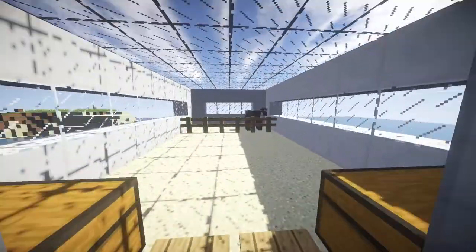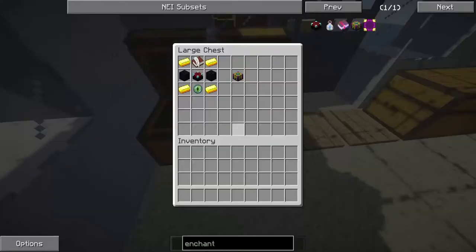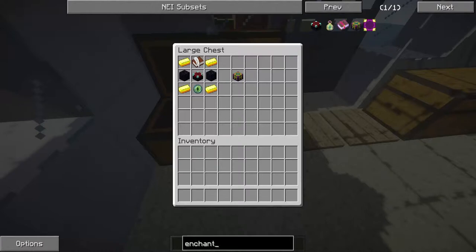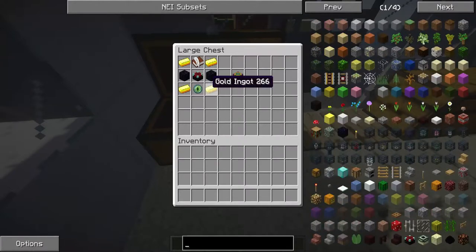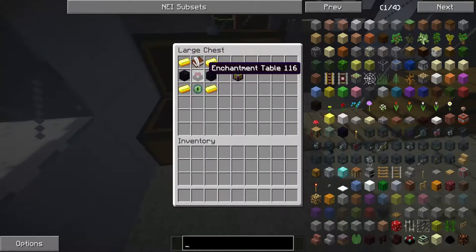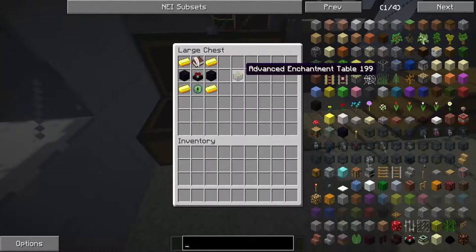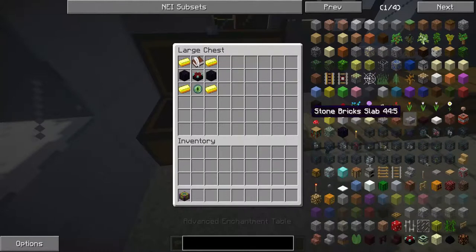So if we walk in here, this is the advanced enchantment table. This is how you craft it: you have four gold ingots in the corners, two in between the gold ingots, an enchantment table in the middle, an Eye of Ender on the bottom, and a Book and Quill on top. This is the advanced enchantment table.